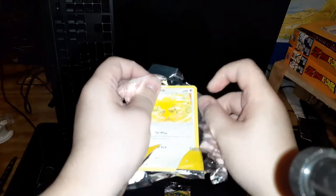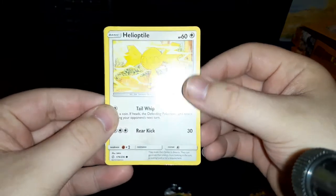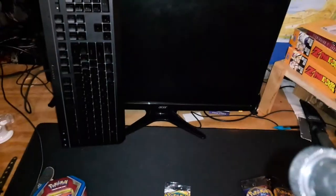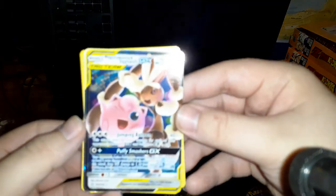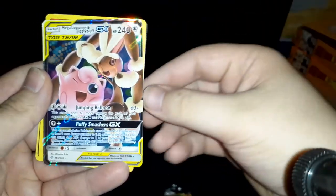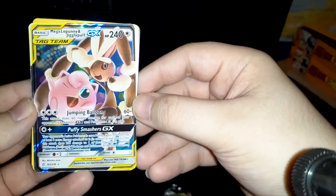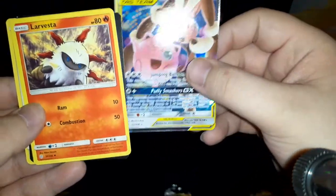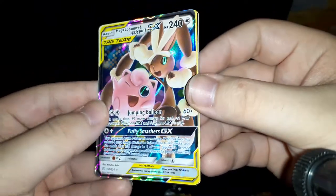This is the worst packet — forget it, I'm gonna try and open it. I couldn't see who the first card was. Helioptile — no freaking way, first pack! My camera won't focus on that — Mega Lopunny and Jigglypuff GX tag team! No freaking way on the first pack, I pulled something! Okay, let's set that over there.